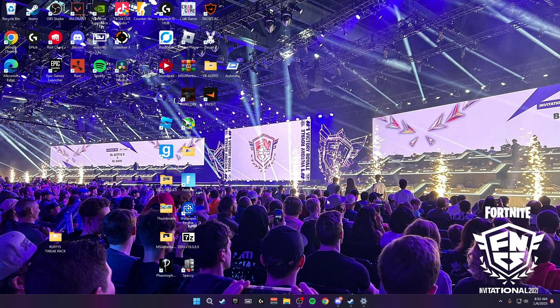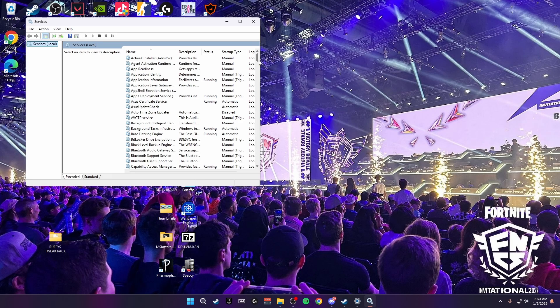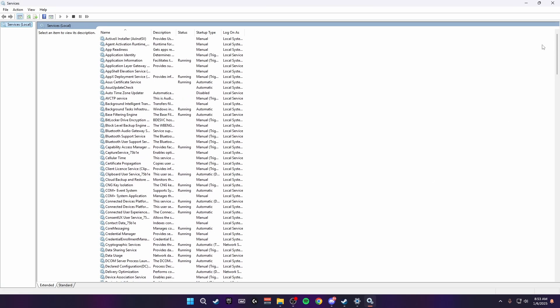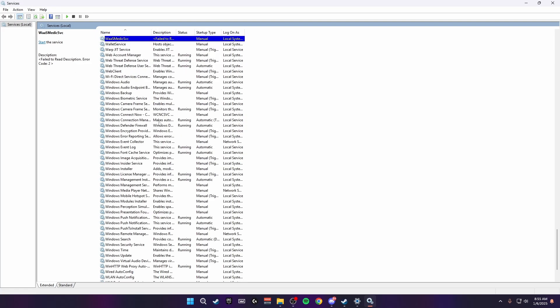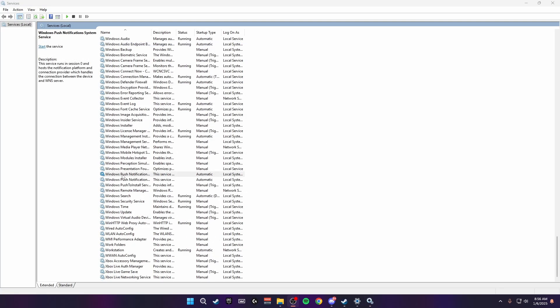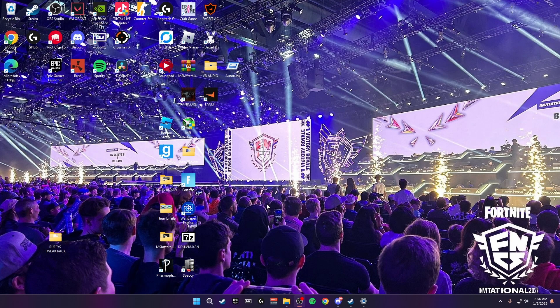Now we're going to disable unnecessary services running inside Windows. Click the Windows key, search for services, and it should bring you to the page where all Windows services are listed as either running or not running. The first thing to disable is all the Bluetooth services — you won't need these even if you have a wireless mouse. Then press W on your keyboard, find wallet service and stop it. Scroll down until you see Windows push notifications and turn both of those off as well. Click X and those services will have stopped running in the background.